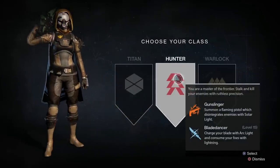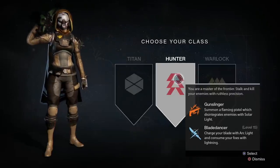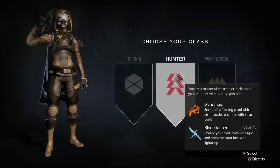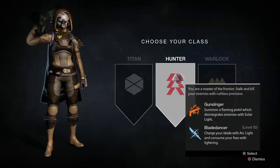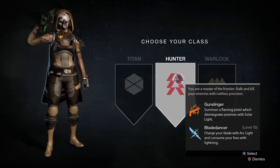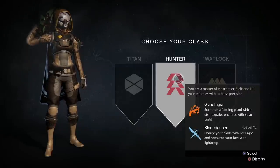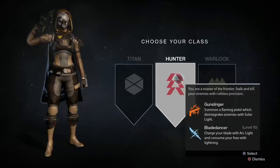The Hunter - you're a master of the frontier; stalk and kill your enemies with ruthless precision. That's more of the roguish, stealthy kind of role. The Gunslinger summons a flaming pistol which disintegrates enemies with solar light. I think you get three shots to start with and it has a timer, which is pretty cool - it's all DPS.